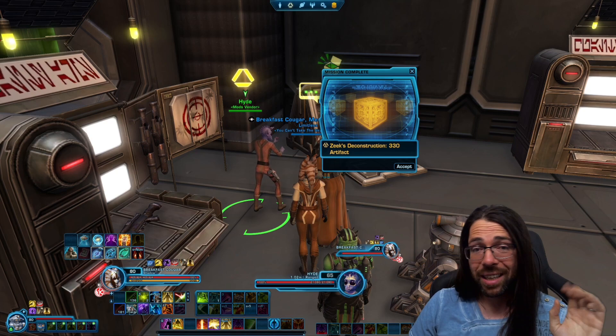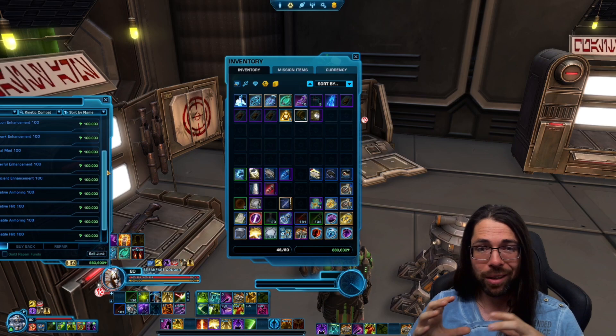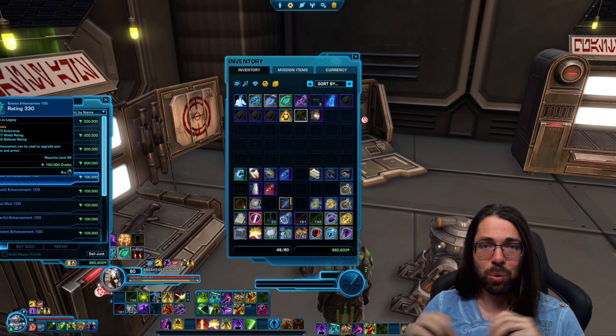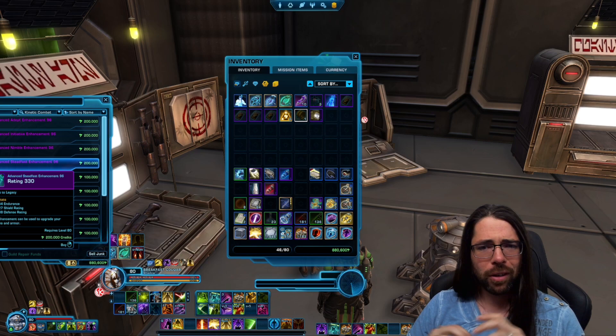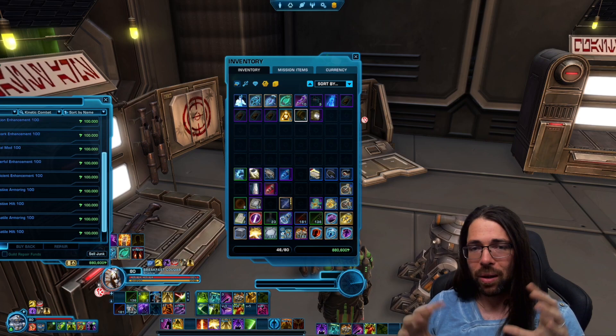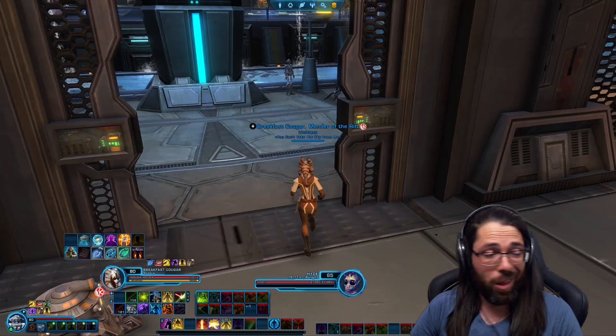The reason I want to show you this is because it's going to unlock some additional items from the vendor that are going to be purple quality. I'm not sure if it's working as intended or just a bug, but as you can see right now I can get enhancements at item rating 330. That's why it's quite good and very useful to do the blue 330 piece first because it'll get you the best bang for your buck. Don't be afraid to butcher your existing sets — it's totally worth it to have access to customize moddable gear and make it 330 without having to worry about grinding or getting weird currencies.